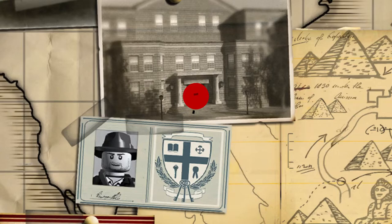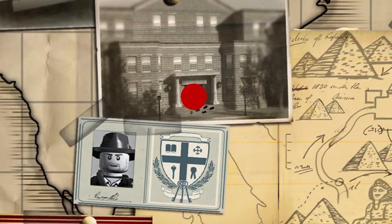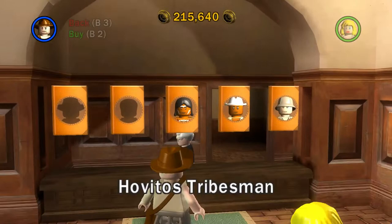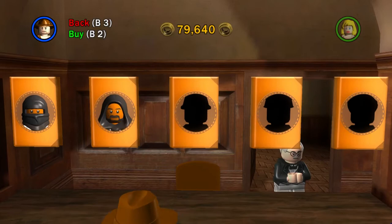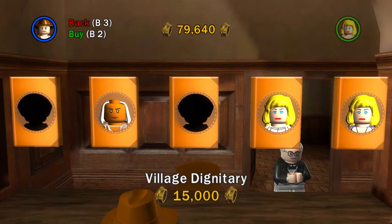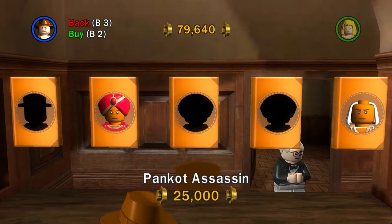Alright, that is Temple of Doom done. Let's see what extras we can unlock. We haven't delivered any parcels yet — those certain ones can be accessible in free play mode. We can unlock some more characters though. Let's go in order — actually, that's probably not a good idea because we may need a certain character, so let's have a look. Let's see if we can unlock any more from Temple of Doom. Village — let's get a guy with one of the headdresses. Assassin, Pankot Guard, Chatalal — that guy works as well. Thuggy, Slave Driver.